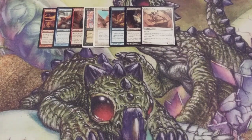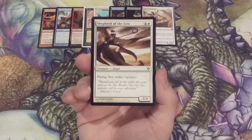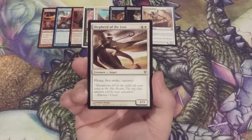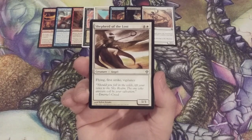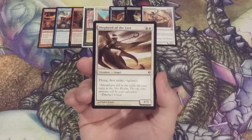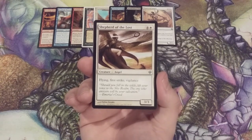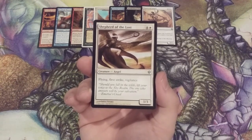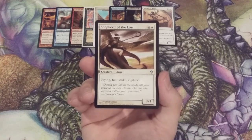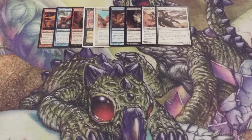The flying fest continues with back-to-back mono white angels. It's Shepherd of the Lost, a 3/3 flying with First Strike and Vigilance. The First Strike and Vigilance are very important because we can send it into combat comfortably knowing it will likely take multiple blockers to bring it down due to flying. It may be in our opponent's best interest to just take 3 damage, which is fine by us with only 24 life to start. The Vigilance also means it can serve as a blocker.